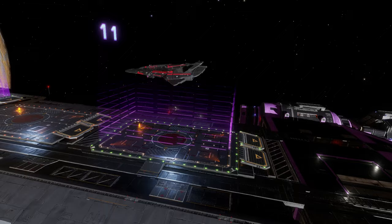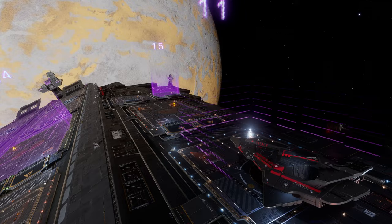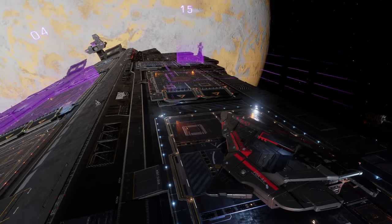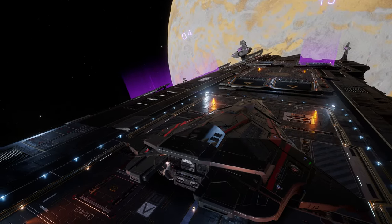Look at that — it's so huge and so pretty. The purple neon light matches the thruster color of my ship. Looks like Commander Raiwen and I share some similar tastes about color.